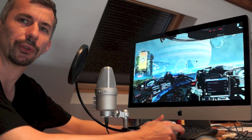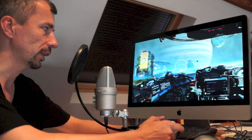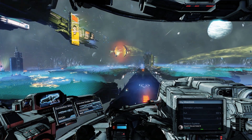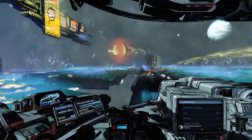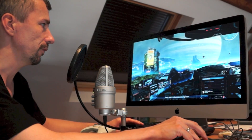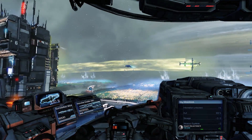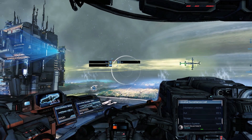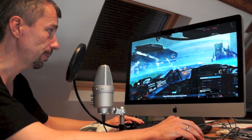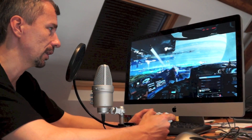Today I'm going to talk about the controls in X Rebirth. Like our older games, X Rebirth can be controlled with the mouse, in which case you have a mouse cursor and a direct steering mode you can activate with the spacebar, with icons you can click on and the left mouse button to steer. I'm going to talk about that mode separately, but first I want to cover gamepad control.